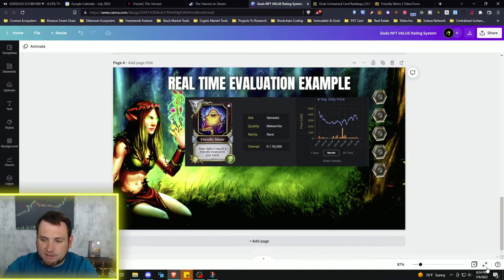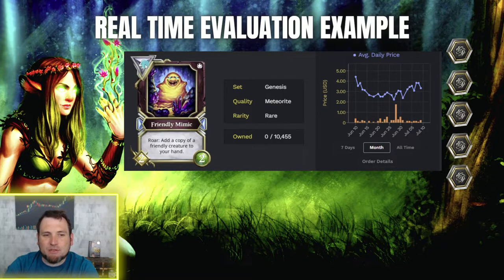Looking at the card itself: it's four mana — medium cost, not playable in the first two or three turns. It has a Roar effect: when played, add a copy of a friendly creature to your hand. This sounds really good, but you need a friendly creature already on the field to trigger it — if you don't, the card becomes blank. It's a neutral card (gray color), usable with any god, which is a plus.